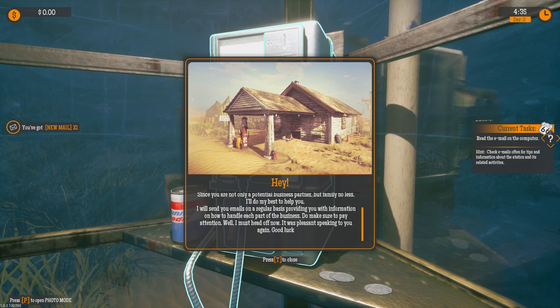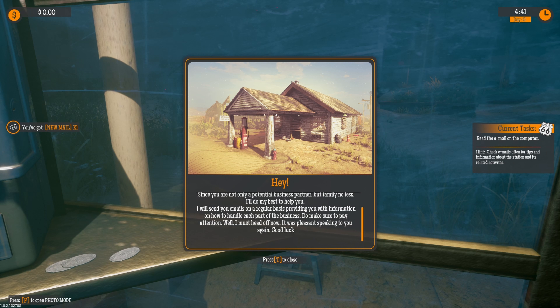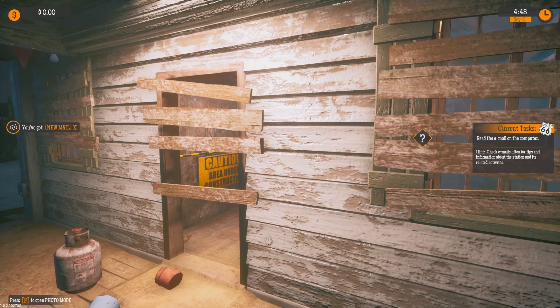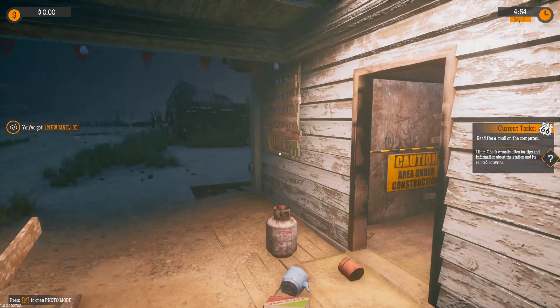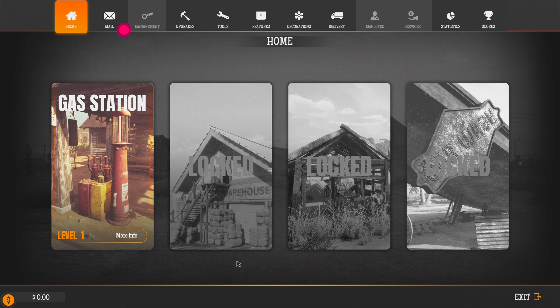Caution, area under construction. At least we got a clock — that's something. Find a way to turn on the electricity. The cables look like they're going to this little panel here. From outside of our building, it looks like our panels take us all the way over to this zone right next to this little generator here.